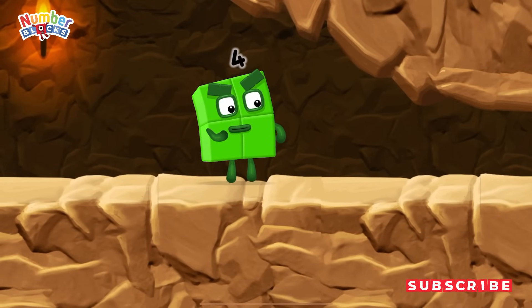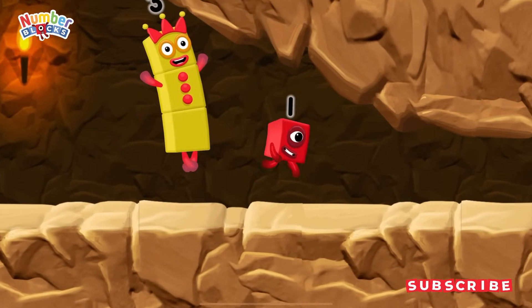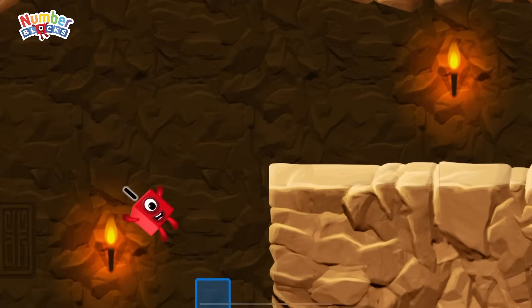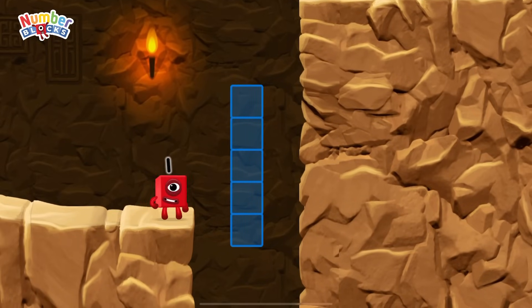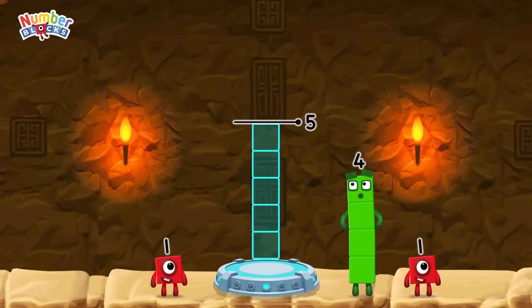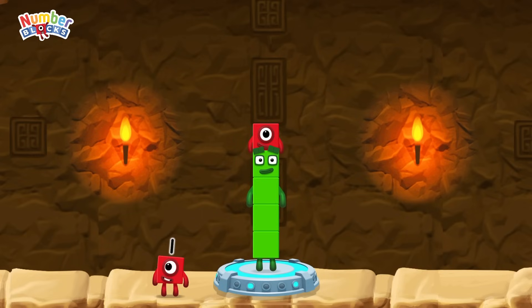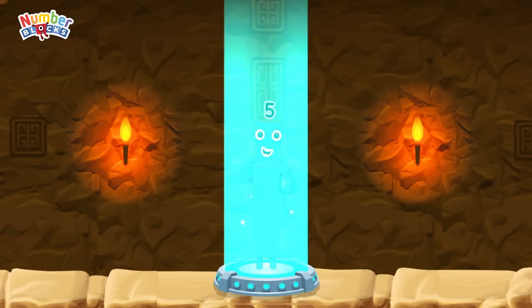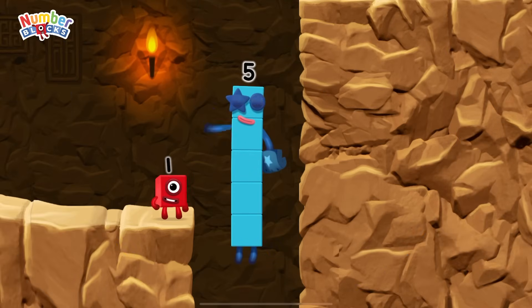I'm not so sure four is going to fit through there! Wee! You made it! Add number blocks to make five! Four plus one equals five. Correct! Four plus one equals five! High five! Yes! You got it!